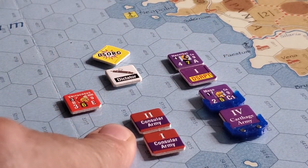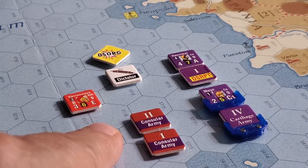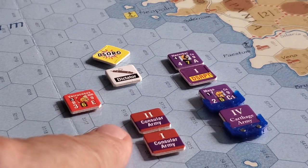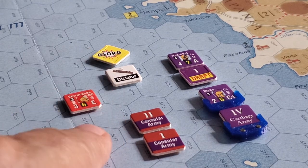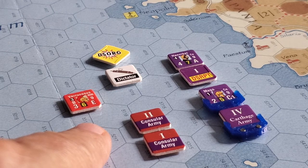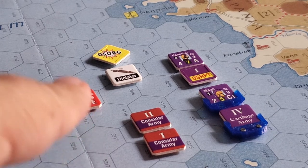The Roman side has 72 infantry, or 76-77 if we include the auxiliaries that were added, and 16 cavalry — a total of around 93 combat factors. Although I initially said 110, that was the attrition value, not the combat factors.